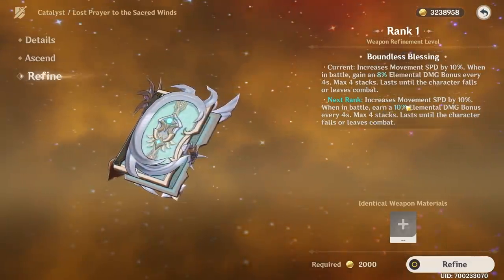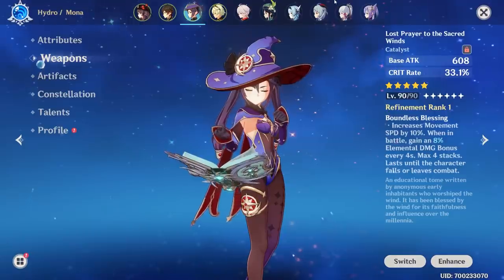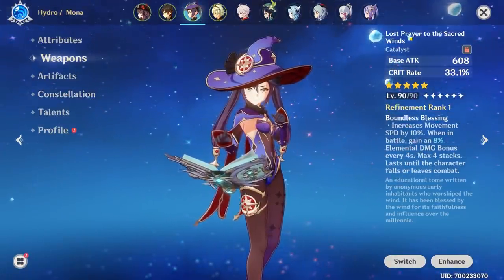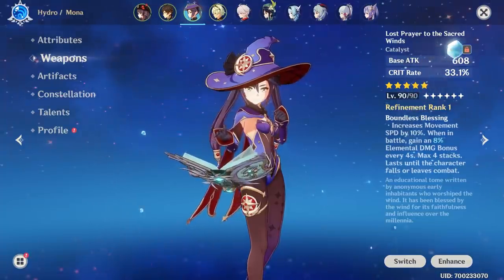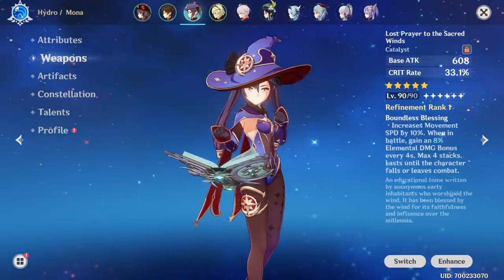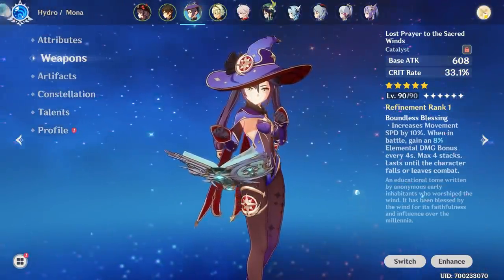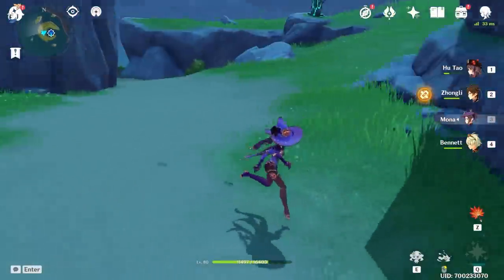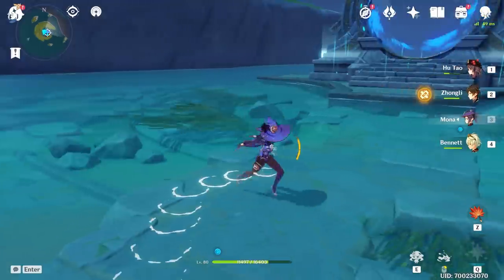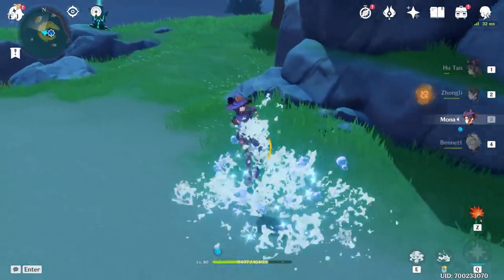Sadly even refining it only increases the elemental damage bonus and not the time it takes to get the stacks. All in all it's still a good catalyst, especially considering we don't have that many good five-star catalysts - it seems like there are only three currently in the game and one of those is Memory of Dust, which I completely forgot about since it's only been in one banner so far. If you have any other use cases for Lost Prayer that I didn't think about, feel free to drop those in the comments. Thanks as always for watching and until next time.